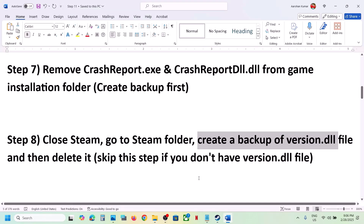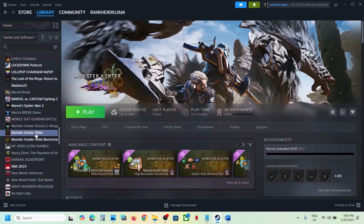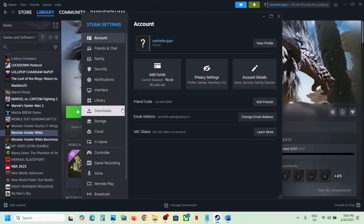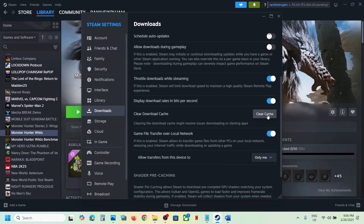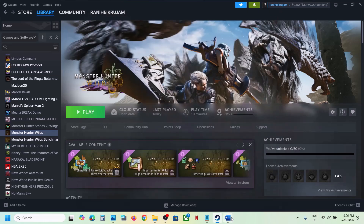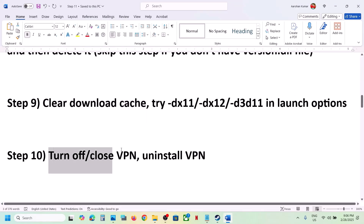The next step is to clear the download cache. Go to Steam at the top left, go to Settings, then Downloads, scroll down and click Clear Cache, confirm, and once that is done launch the game and check.